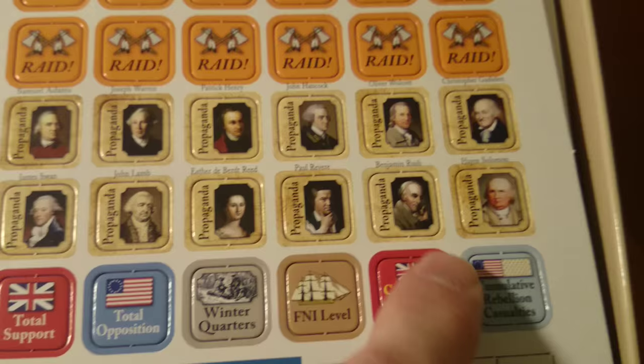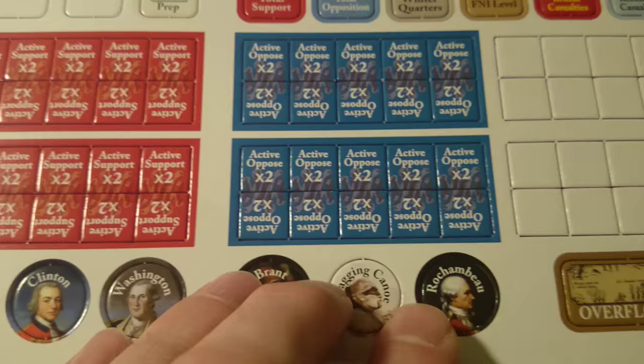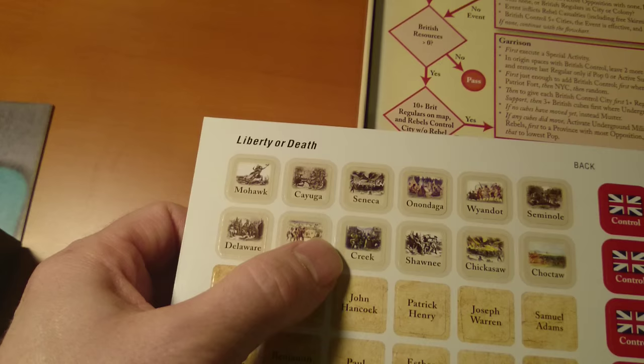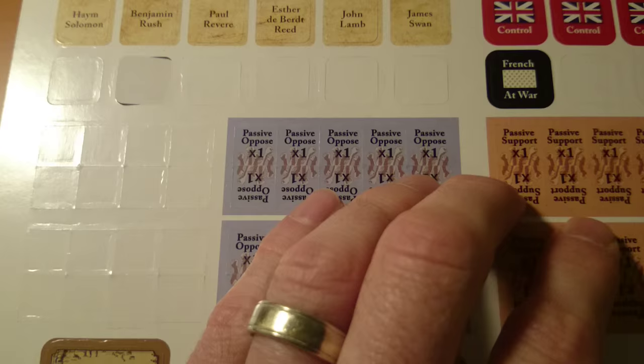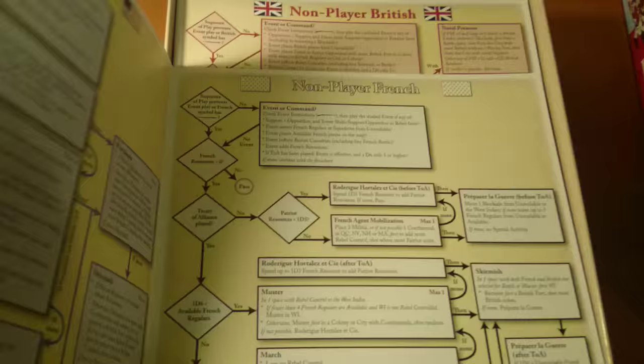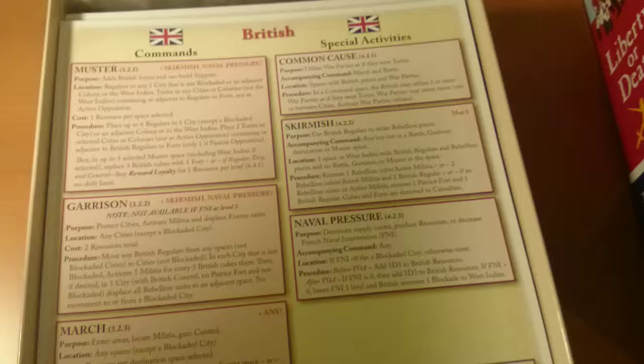The counters don't do too much on their own, but you have the leaders again — Gage, Clinton, Washington, Rochambeau. There are overflow counters, blank counters, French prep, Continental control, British control, Indian raid markers, and the different tribes: Mohawk, Delaware, Cherokee, Shawnee, Chickasaw. Then passive support versus passive opposition. This is also a solo-compatible game — you have a non-player aid and you can play any one of the four factions individually with the non-player bot.